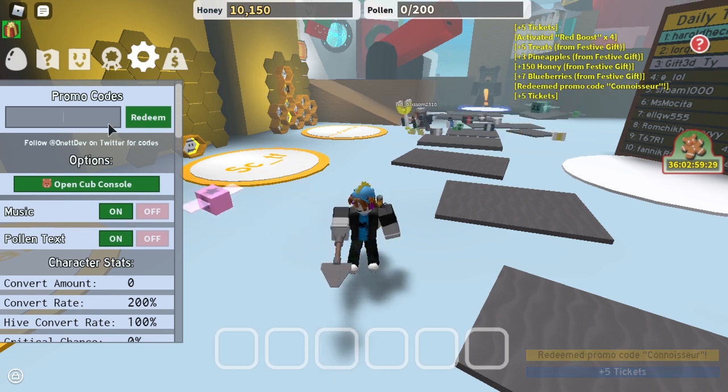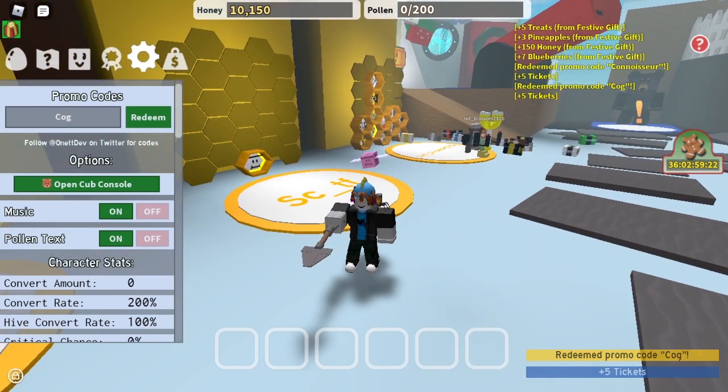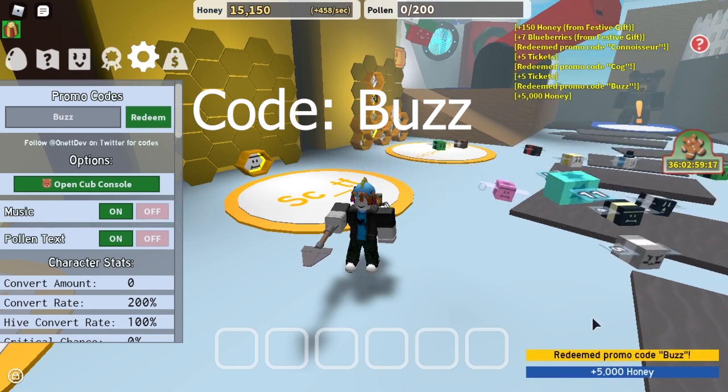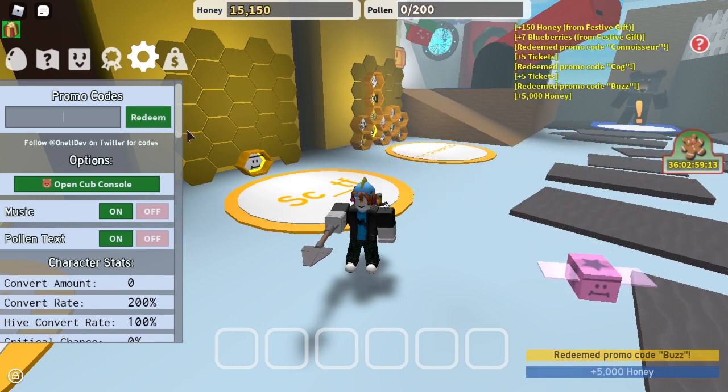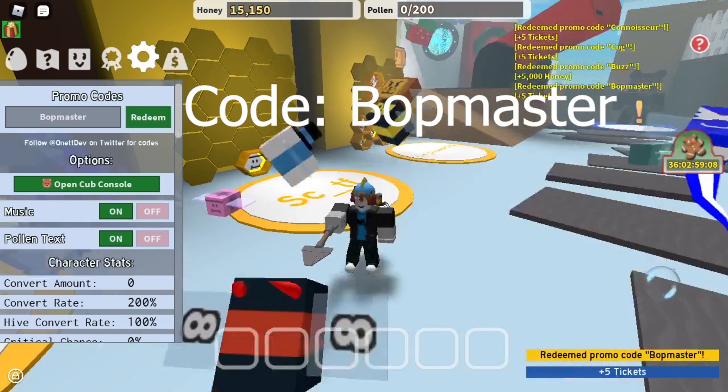After that, you can do COG. Type that in, press redeem, you also get 5 tickets. After that, the next one is BUZZ. Redeem that and you get 5,000 honey. The next code is BOPMASTER. Redeem that and you get 5 tickets.